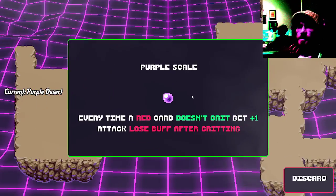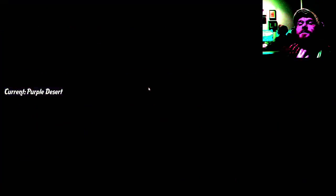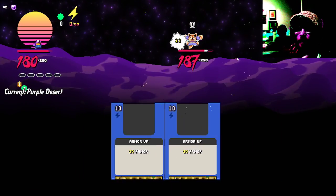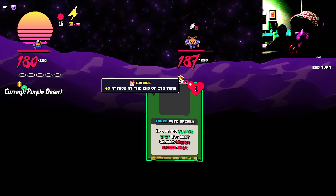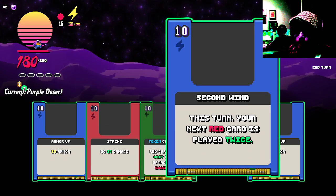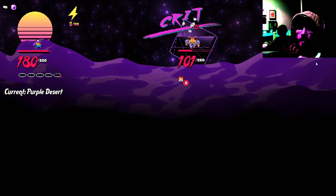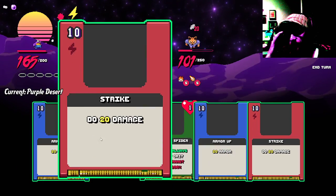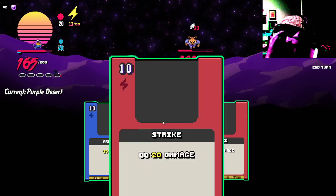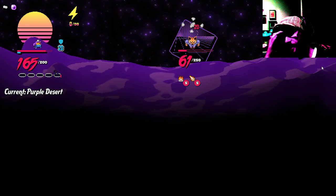Space — open chest. Yes please. Purple scale: every time a red card doesn't crit, get plus one attack; lose buff after critting. Sure. 250 — intends to buff, which means he's not going to attack me. He has added plus five attack at the end of its turn. Red card played twice. Nice. I don't have any armor though, which sucks. It's a little bonk on the nose. He intends to inflict 20 damage. How about I apply 20 armor? Once you play that red cards always crit thing, is it permanent for the rest of the match?